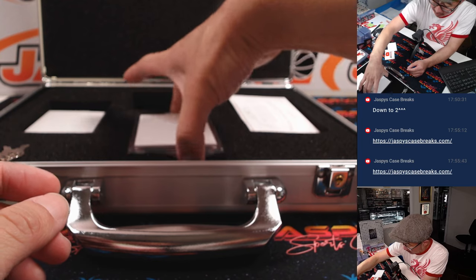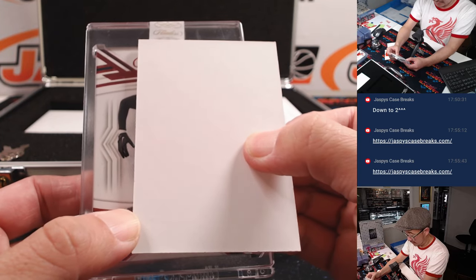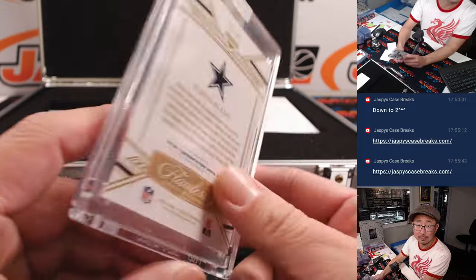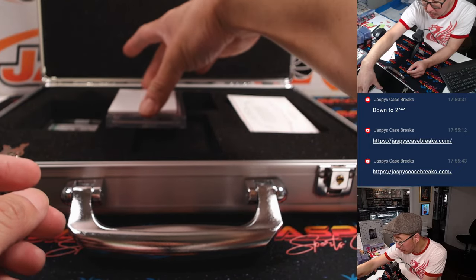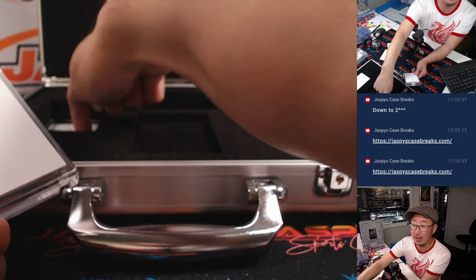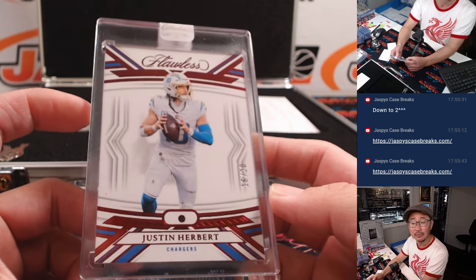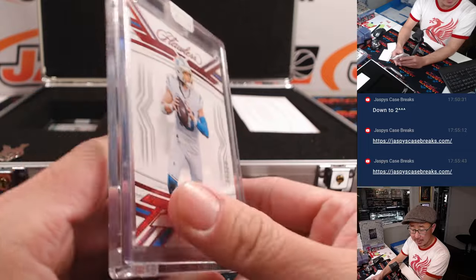I think the auto's over here. This should be a gem or something like that. And it's going to be Deron Bland, 15 out of 20, Dallas Cowboys — Scott, with the ruby. And the auto down here... 16 out of 20 — Justin Herbert, ruby, for the Bolts. And that's going to be for Scott M., who picked up the Chargers straight up. And your autograph...